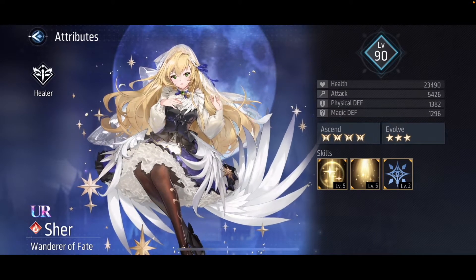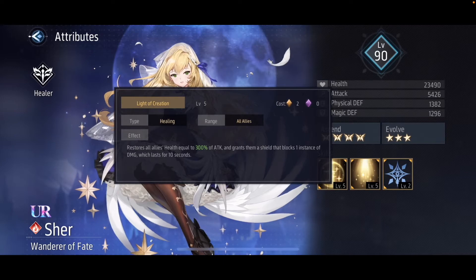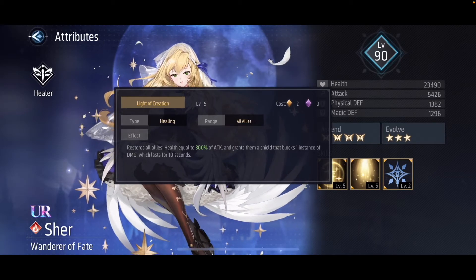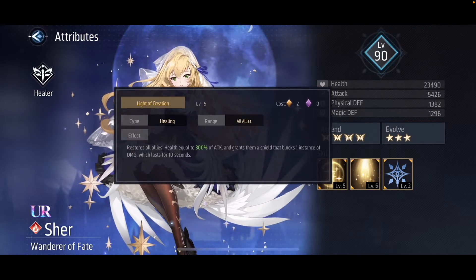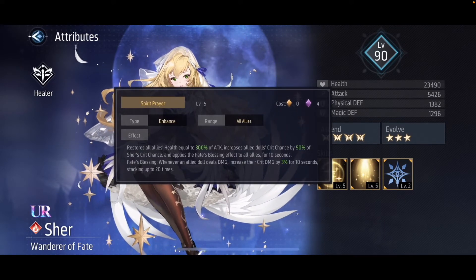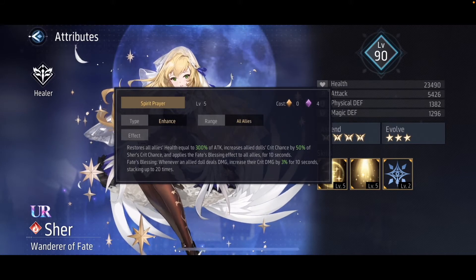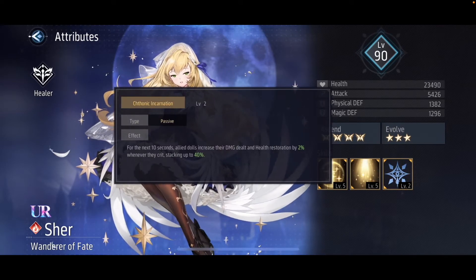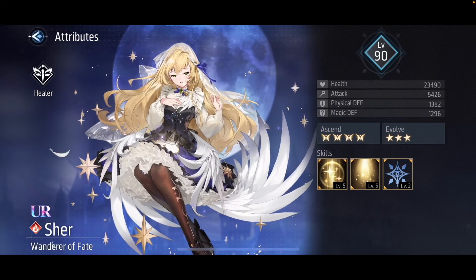Let's look at her skills, because just because she is classed as a healer doesn't necessarily mean that is all she specializes in. Her first skill heals all allies for 300% of her attack and gives them a 10-second shield that absorbs 1 hit of damage — it costs 2 order energy to cast. Her second skill also heals all allies for 300% attack, but increases allies' crit rate by half of Shira's own crit rate, and can additionally increase crit damage — it costs 4 chaos energy. Her passive increases damage all allies deal and increases the amount of healing they receive for 10 seconds. So as a full package, Shira is a crit-boosting healer, meaning we want units that benefit from crit boosts.